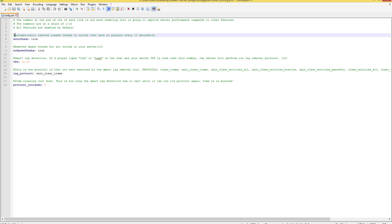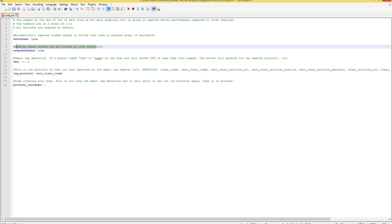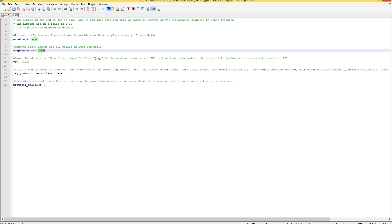The auto chunk option automatically removes loaded chunks in worlds that have no players every 10 seconds. So if no one is in a chunk every 10 seconds, it'll unload it — meaning you'll have fewer chunks loaded on your server at once, which is a good thing. The next option removes spawn chunks for all worlds. If you don't want spawn chunks, leave this as true; if you do want spawn chunks, set it to false.